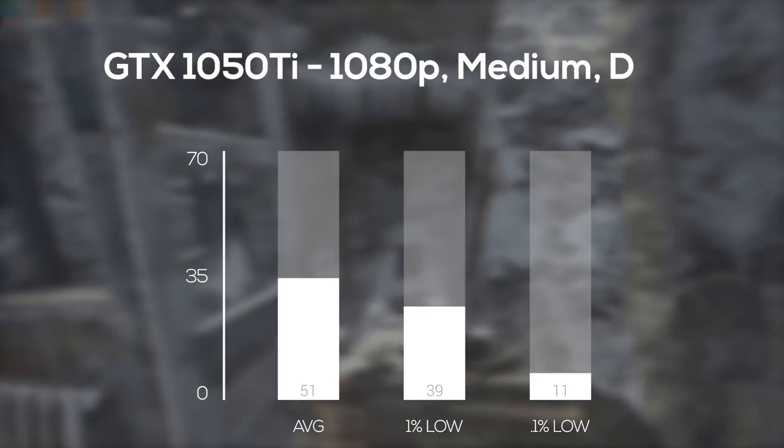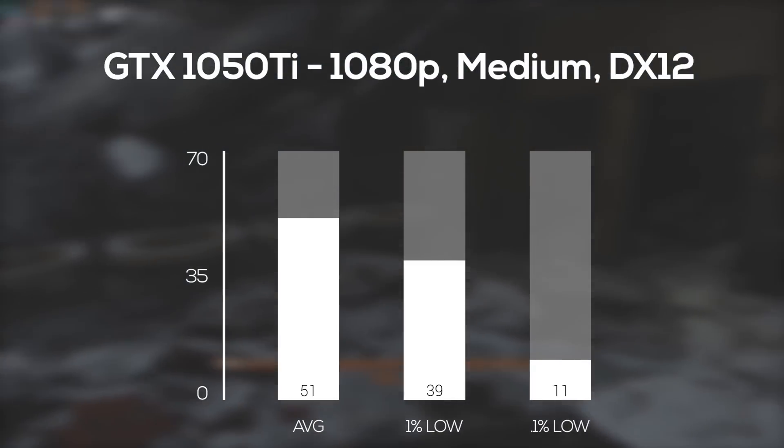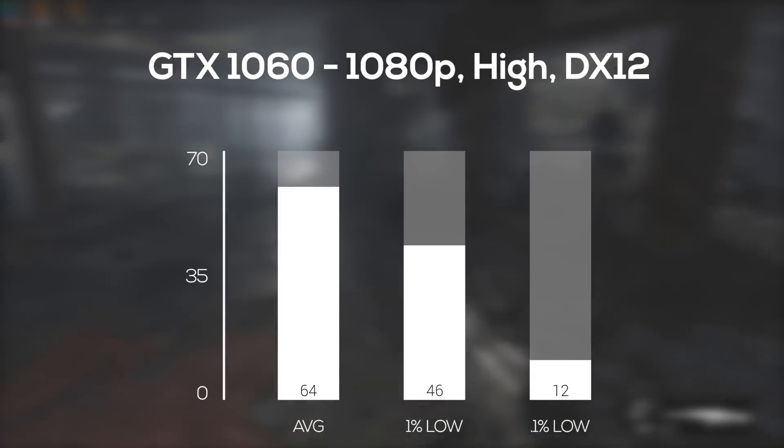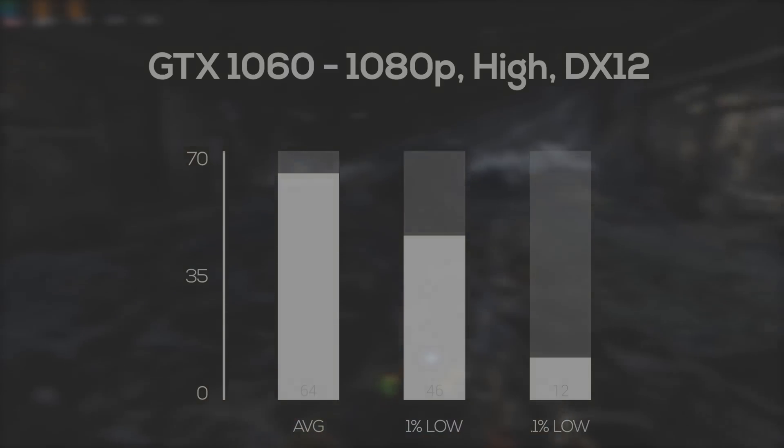Getting into a couple of better cards, the GTX 1050 Ti was up next, and in 1080p at medium settings I averaged a smooth 51 frames per second. To polish off the Nvidia cards for the day, the GTX 1060 followed up, and in 1080p with high settings I got an average of 64 frames per second.